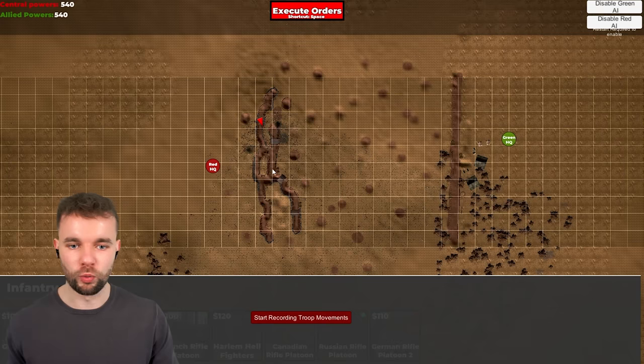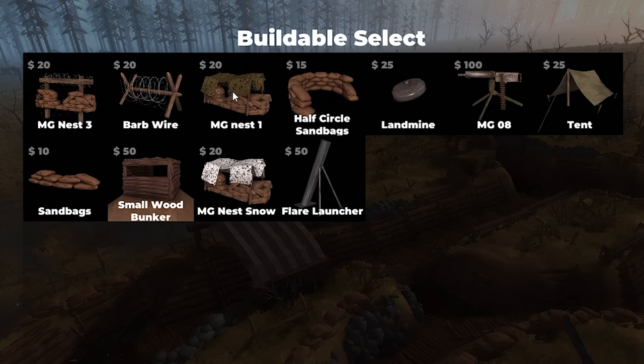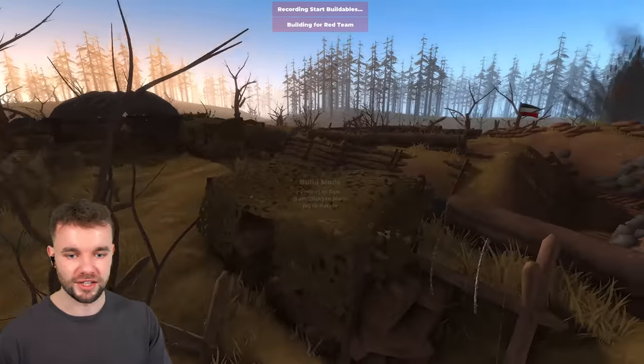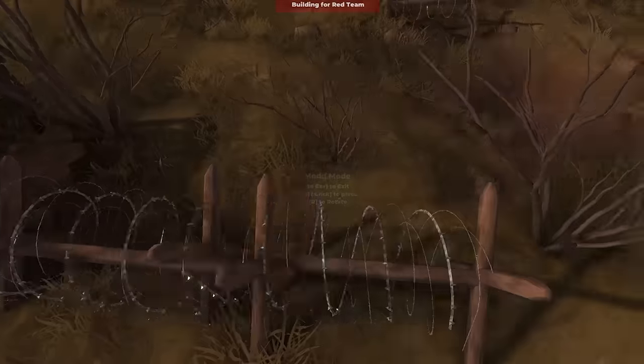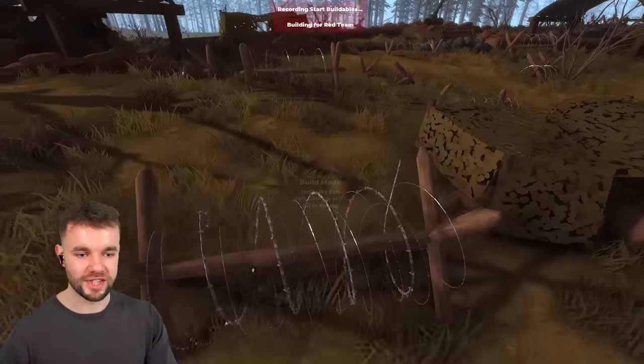If we look at the map here, let's just make sure these guys have got a lot of machine gun nests. And to make sure the guys are kind of funneled into that as well, we can get a bunch of barbed wire, and then we can do the same thing on the other side.